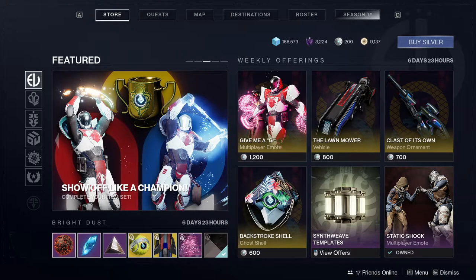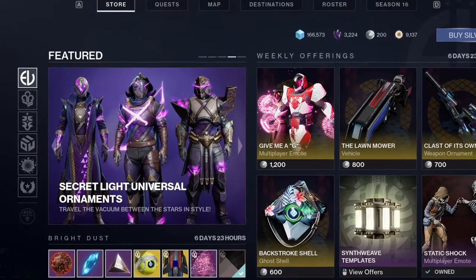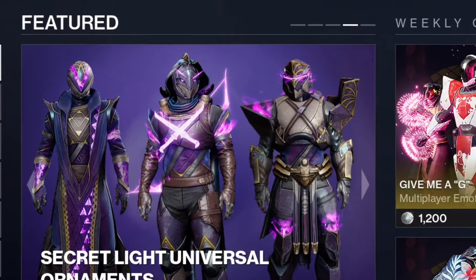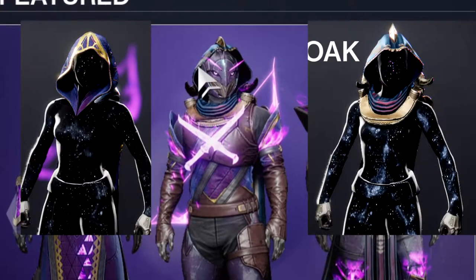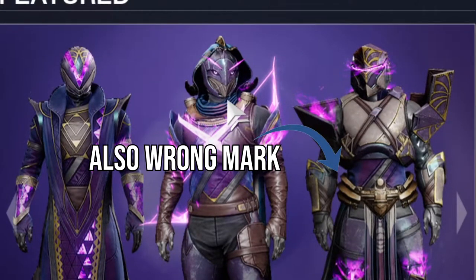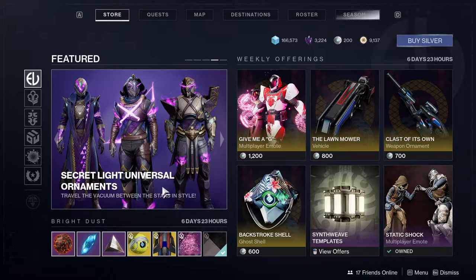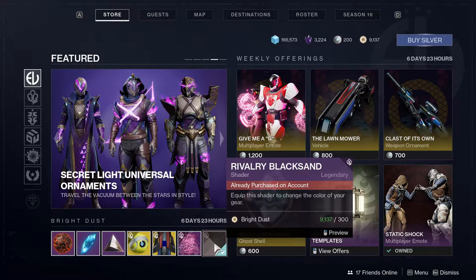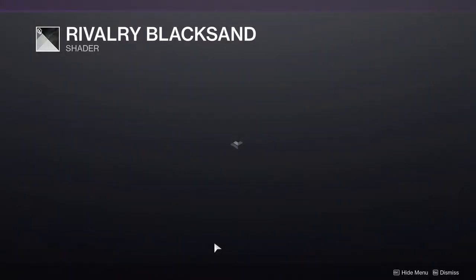Today we're looking at the Guardian Games Eververse stuff. Guardian Games just came out today. Let's just get right into it — first and foremost, the Rivalry Black Sand shader is up for sale.